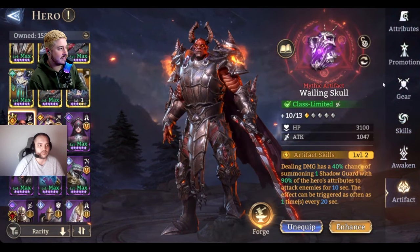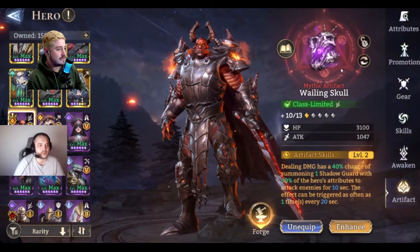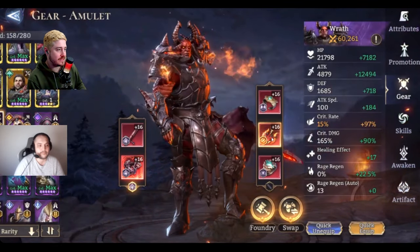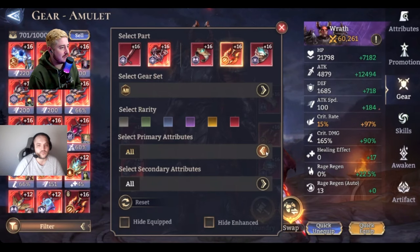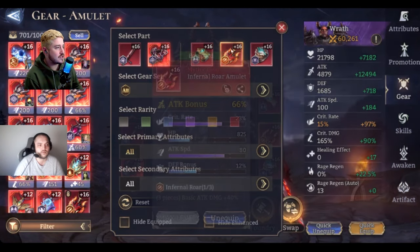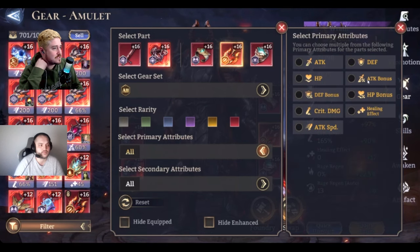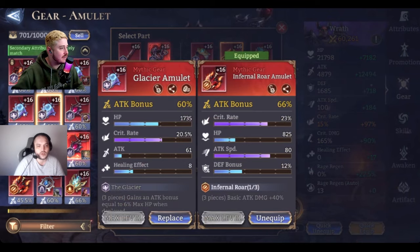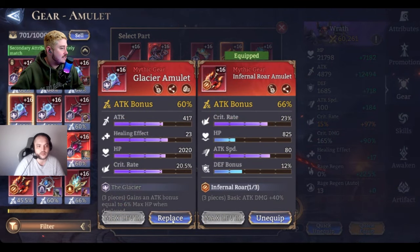Wrath is the only hero with any premium gear. The amulet is an Infernal Roar — every other build you'll see won't have that. We tried to replace it; let's see if we can find something else. Yeah, attack bonus and attack speed — probably this one is nice.